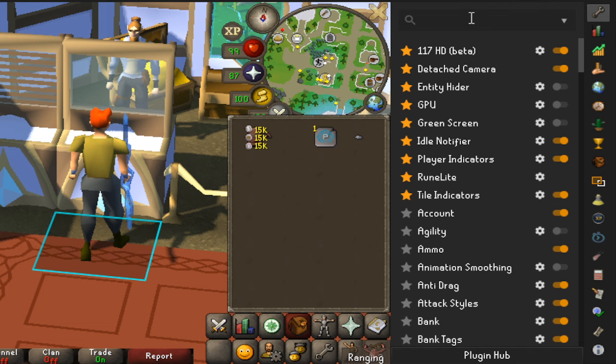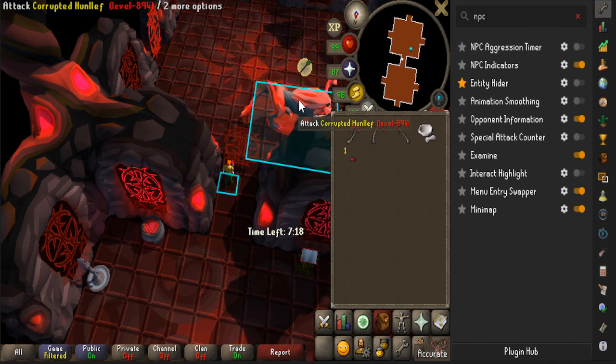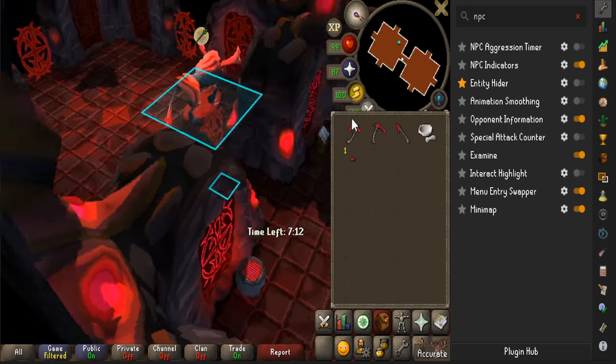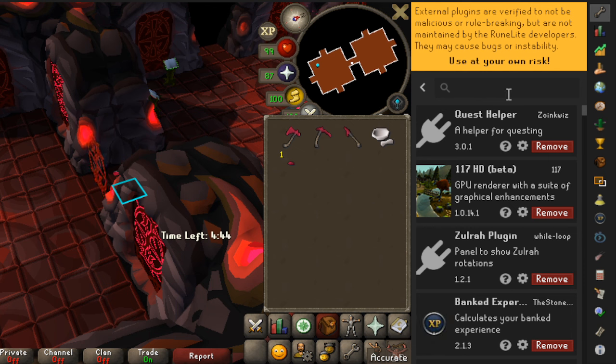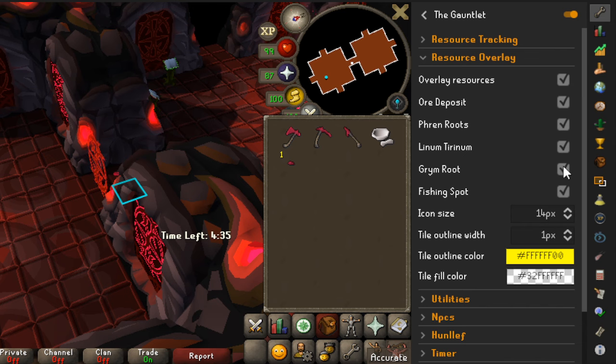For helpful plugins: first you'll need the Tile Indicator plugin — turn on true tile plus destination tile, which shows where you are and where your character is going. I also have NPC Indicators so I can shift-right-click to mark Hunllef and know where the main boss is, because stepping under it triggers a melee attack. From the Plugin Hub, search for the Gauntlet plugin and enable resources, the overlay, resource icon, and tile. Those are the main plugins I use for Gauntlet.